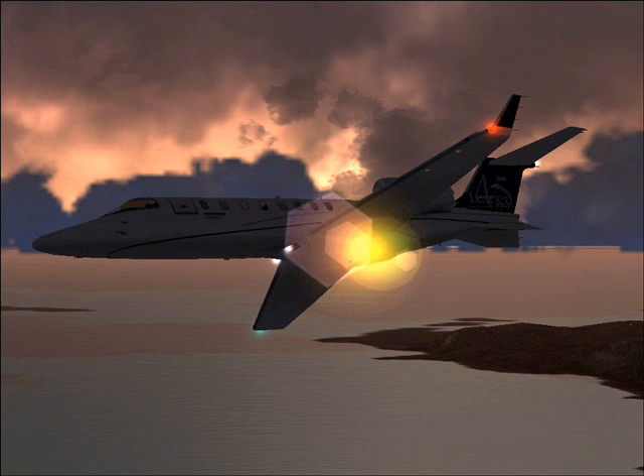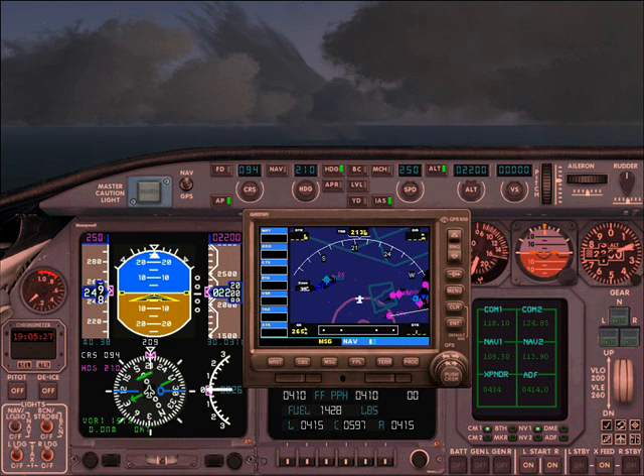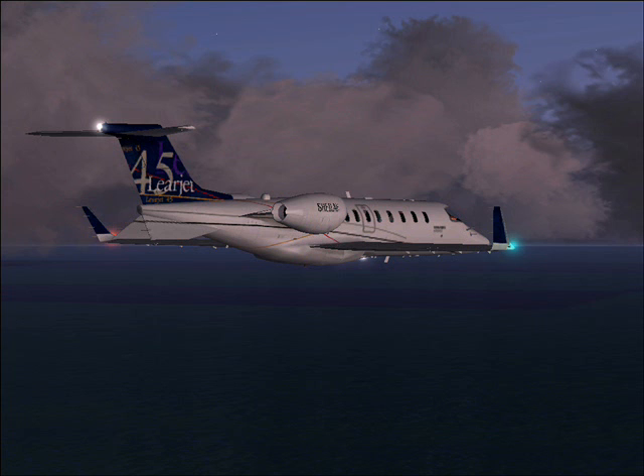Wind now, 3-2-2 at 2-3, gusting 3-5. American 3-2, we can't land on 2-2. First, break off the approach, and if you don't give us runway 31R, we're going to declare an emergency.